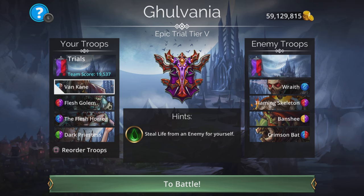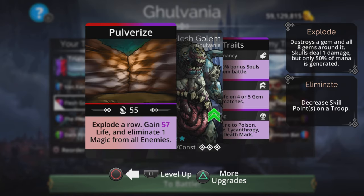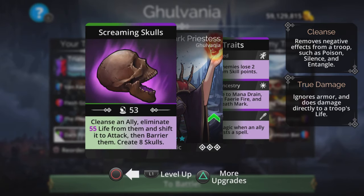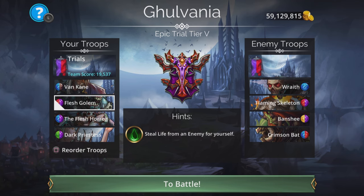If he gets knocked out, Flesh Golem is a decent troop in second place. It explodes a row, gaining mana, and gains life. It's a similar amount of life that it gains to what Dark Priestess takes when she casts. So basically, if you cast Dark Priestess and Flesh Golem at roughly a one-to-one ratio, whatever she takes in life you'll get back when you cast Flesh Golem, and you still get that increase in attack. I've been doing it with Vankane up top and it's been working pretty well.